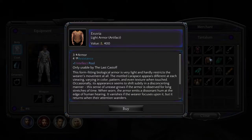Exuvia. Look at that thing — 400. I might come back for this. Three armor, four resistance, and plus one intellect pool.